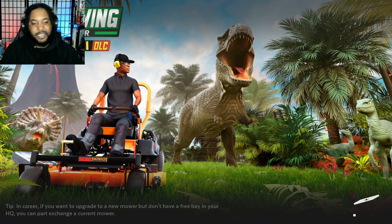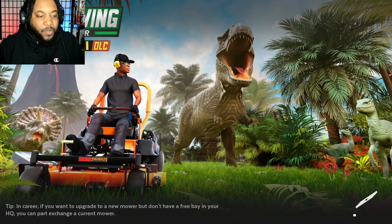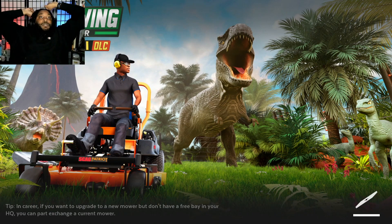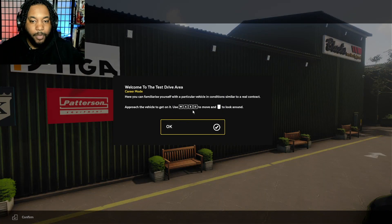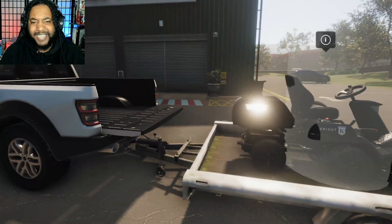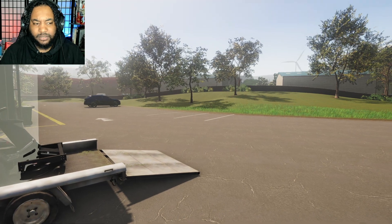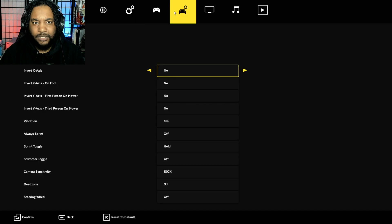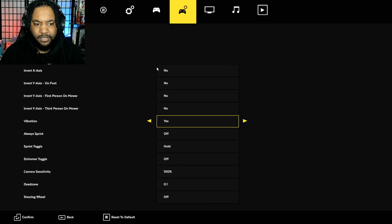I made me own something with this game — I think I'm gonna like it. Welcome to the test drive. Here you can familiarize yourself with a particular vehicle in conditions similar to a real contract. Approach the vehicle and get in, use W, A, S, D to move. That's easy — oh gosh, Jesus Christ, that boy can move swiftly! Can I turn down the camera sensitivity?